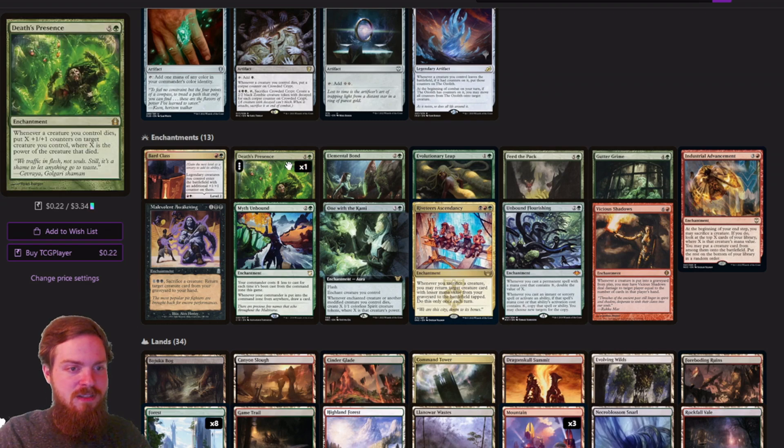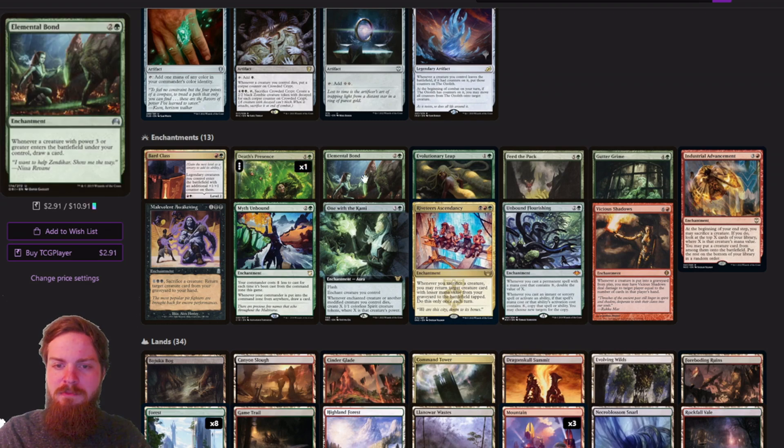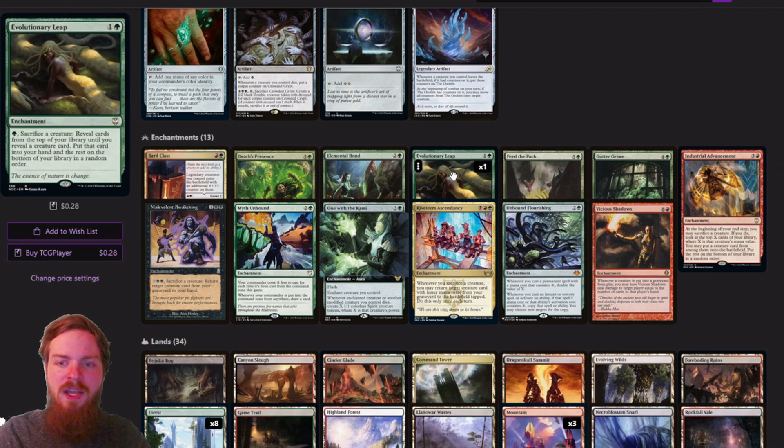Death's Presence was already covered as a way to make our board nice and big. Elemental Bond gives some extra draw power. Evolutionary Leap is great because the creatures are going to die anyway — being able to use it means, with Blitz, it doesn't matter how the creature dies; it's just when the creature dies you draw a card. We're going to lose that creature anyway so we might as well sacrifice it, still get that value, still draw the card, and then find the next creature we want to cast.